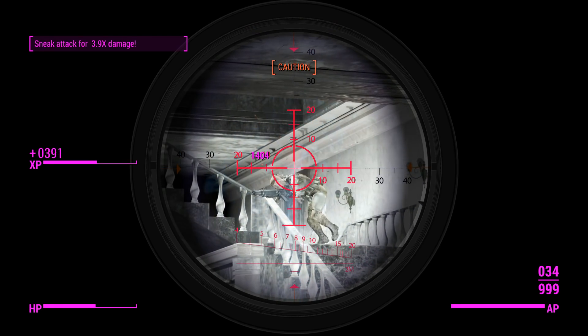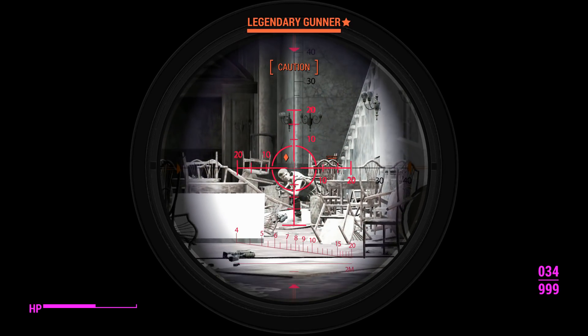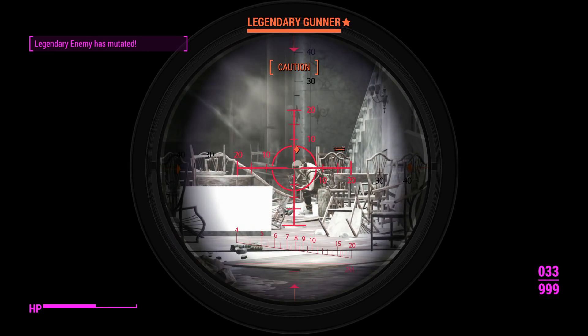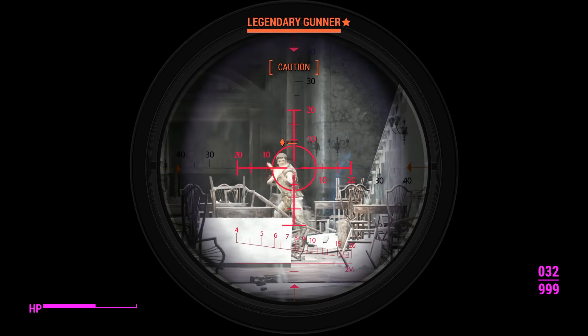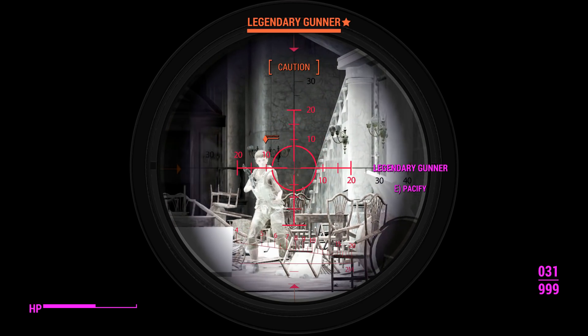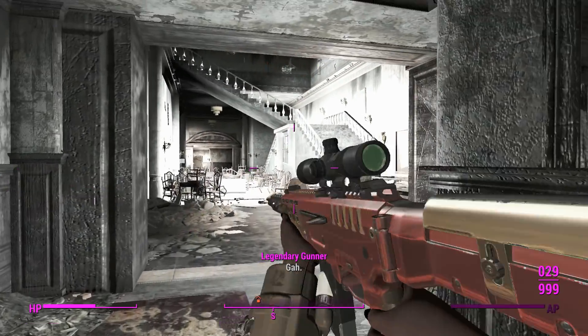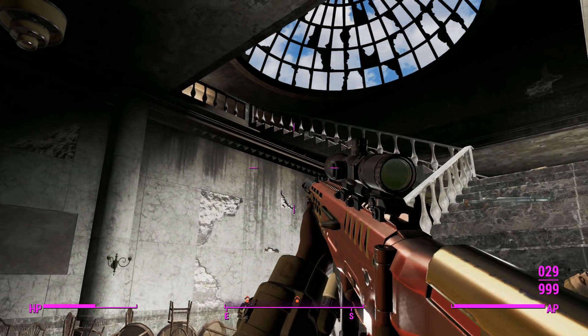I'm going to shoot these Gunners, and once we're done with this I'll actually let you have a listen to what this weapon sounds like when it's firing in all of its forms. Although the alien blaster shooting one just sounds exactly like an alien blaster, which is fine - you don't really hear that a lot simply because you'd be better off not using an alien blaster. So it's nice to use that sound on a weapon that's actually viable.